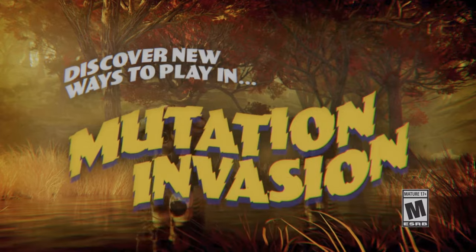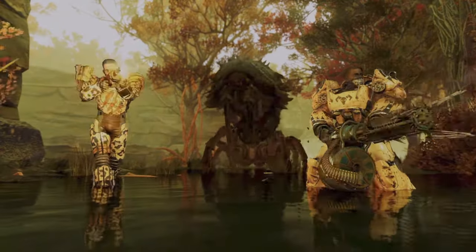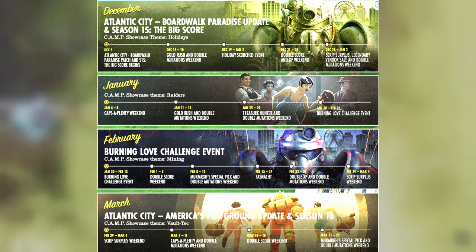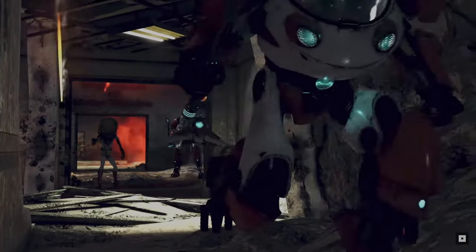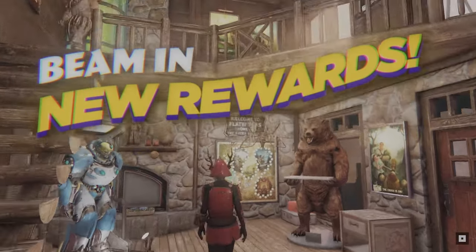The Mutation Invasion update brought mutated events. These only happen at the top of every hour during community events, so check the community event calendar — there's a link in the description. Completing a mutated event will get you one additional treasury note along with some other goodies, so make sure you join all of them when you can.